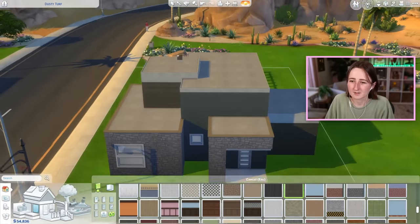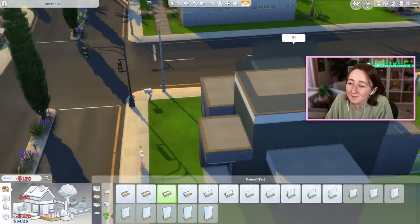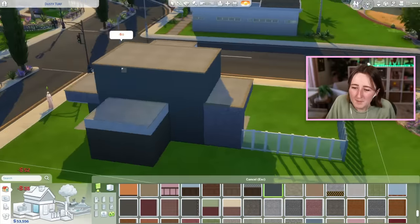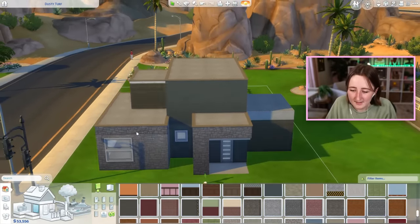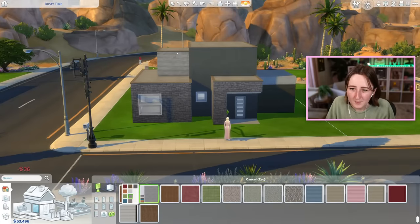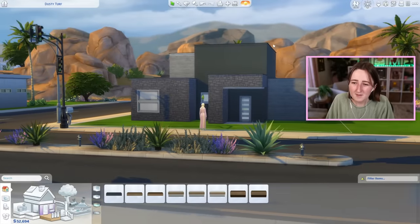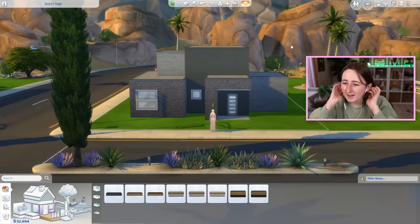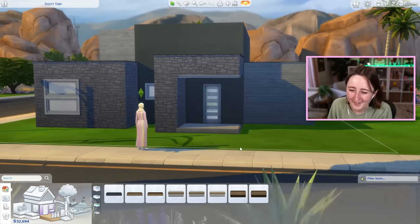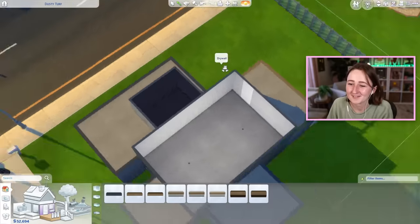This doesn't look good at all, but trust the process — we're gonna figure it out, it's gonna be fine. I'm okay with the stucco. I think we need some sort of different paneling — there is some nice horizontal paneling and we can get it in a lighter gray to help bring in some of the window colors. That might be the missing key. As we all know, I am so not good at building modern houses.